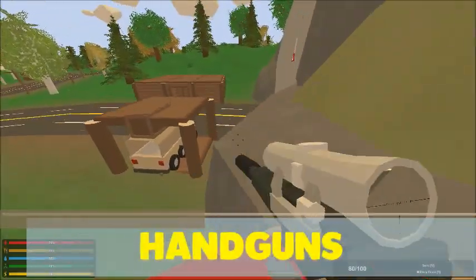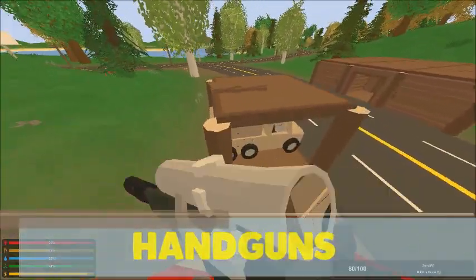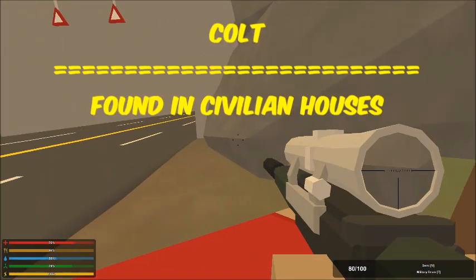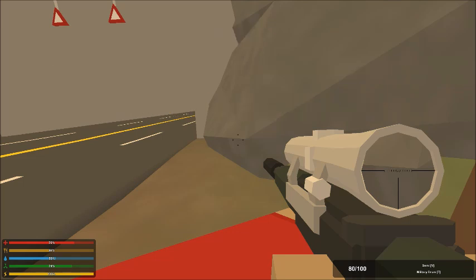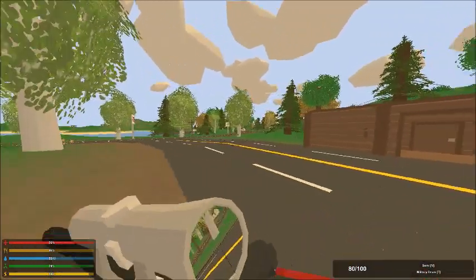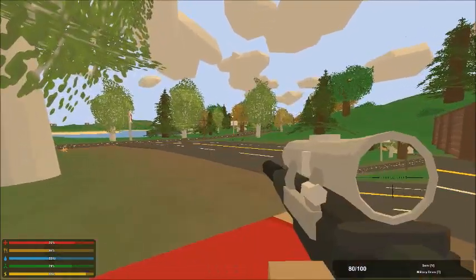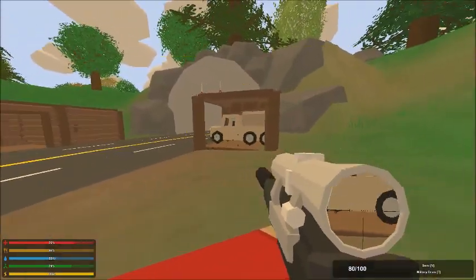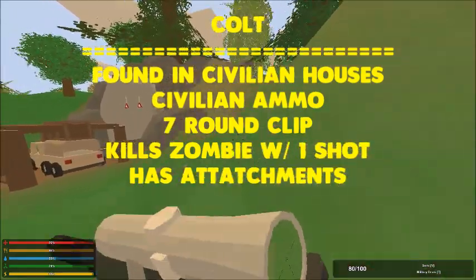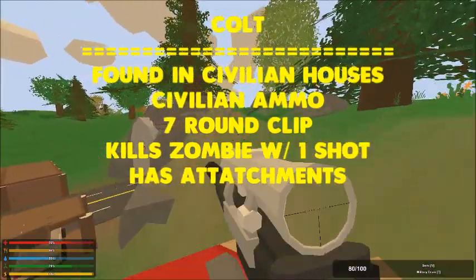The first section we're going to be going over is the handgun section, and first up is the Colt. The Colt can be found in most civilian locations — basically inside of houses and inside of towns. That's the main place you find this weapon. It has a seven round magazine, takes civilian ammo, and is a one shot zombie kill in the head. It does have tactical attachments and it has semi and safety modes.